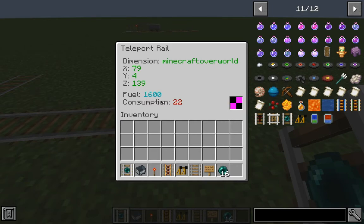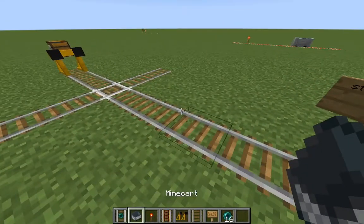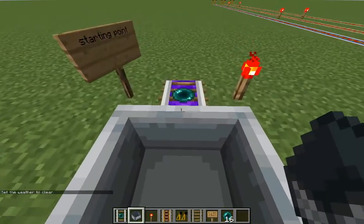When you right-click, it will show you information about the dimension, the coordinates where the rail will teleport you to, and how much fuel you need. Don't forget to use a redstone torch to power it up, and now you can use the teleport rail.